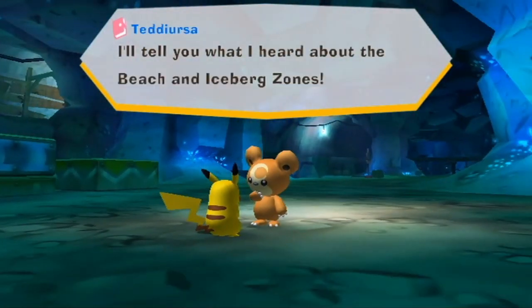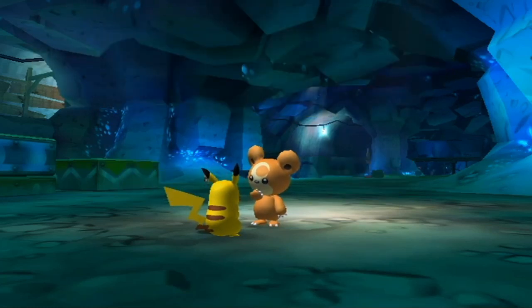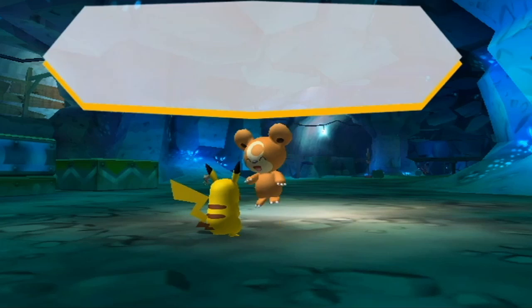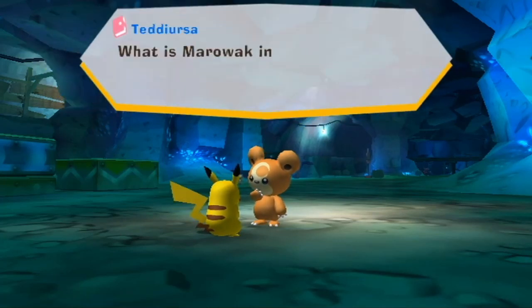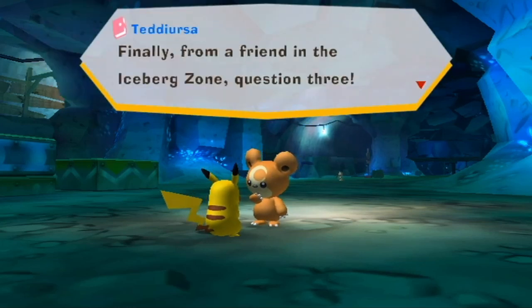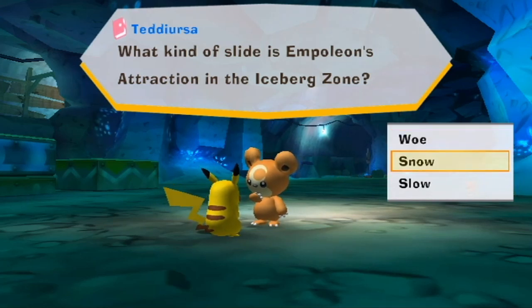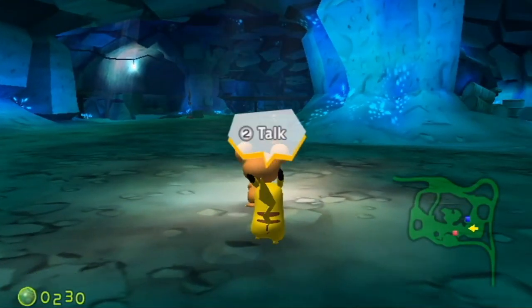Teddiursa is here — we befriended him in the Iceberg Zone. Let's do his quiz. First question: 'Can Zubat or Golbat walk around?' Golbat can — believe it or not, Golbat actually has feet and legs and can walk. Second question: 'What is Marowak in the Cavern Zone protecting?' Berries — we'll learn more about that soon. Third question about a slide in the Iceberg Zone — answered correctly. Good game, Teddiursa!